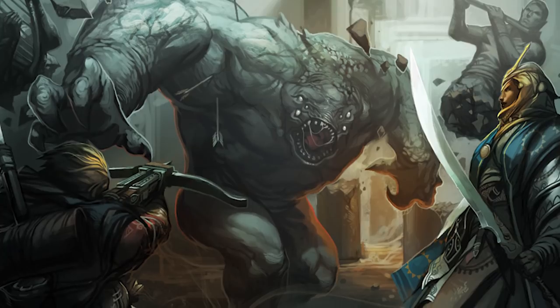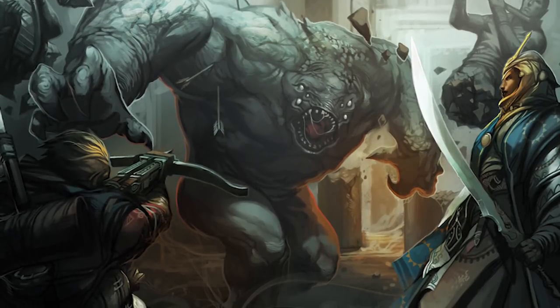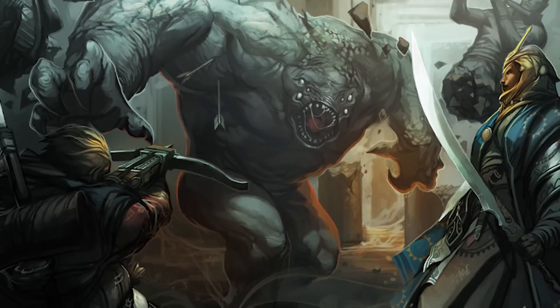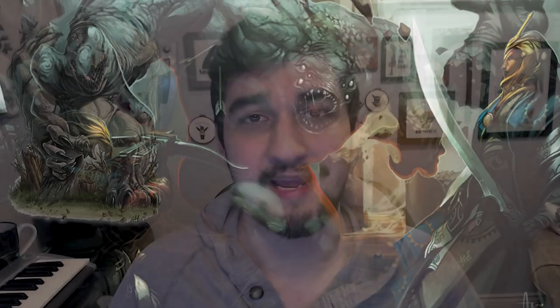It has no immunities or resistances against certain damage types, and is literally just relying on its pretty okay AC and a massive pool of hit points to survive. The Gray Render is essentially a giant animal — extremely animalistic in behavior, it doesn't comprehend languages, which leaves it susceptible to mind-affecting attacks. In exchange for this, though, the Gray Render can deal absolutely insane amounts of damage. It's got to be up there among CR8 creatures when it comes to maximum damage output, if not in the top ten.